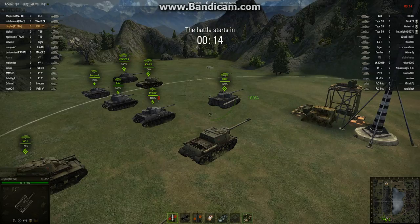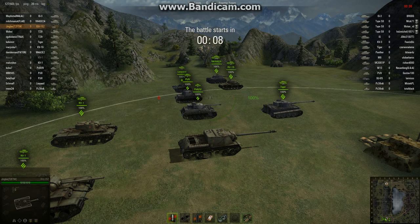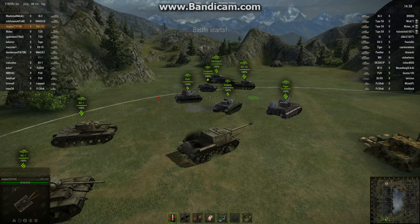It's a funny old beast, the ISU. It's one of the worst grinds in the game. In many respects, it's basically the SU-152 with a worse matchmaker. It's pretty much exactly the same — it even looks almost exactly the same.